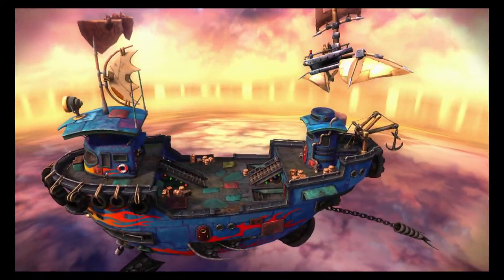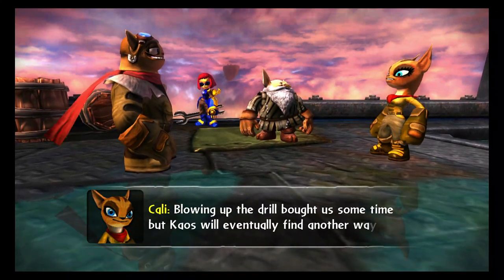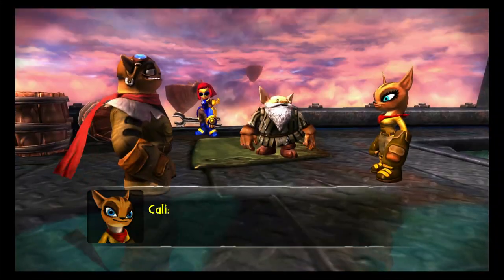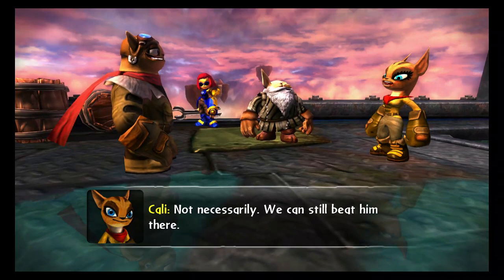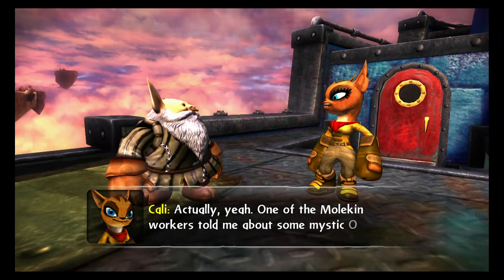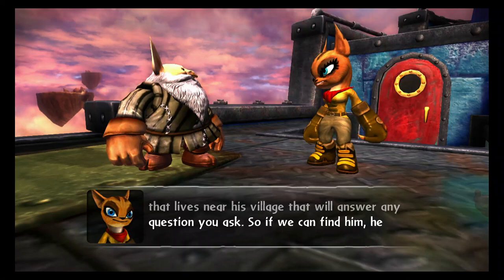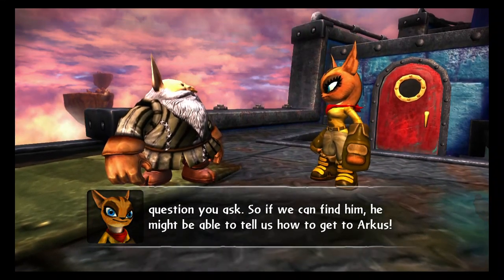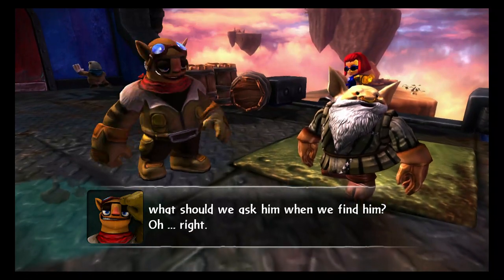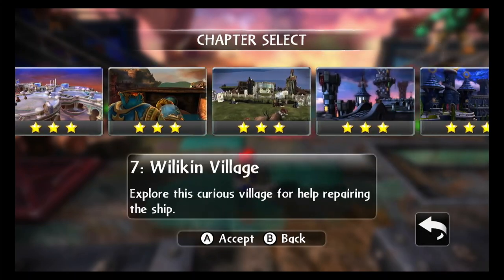Alright, back to the ship. 'Blowing up the drill bought us some time. But Kaos will eventually find another way to that lost city of Arcus.' 'Oh great. We don't even know where it is. We're doomed.' 'Not necessarily. We can still beat him there.' 'How? Magic?' 'Actually, yeah. One of the Molken workers told me about some mystic oracle that lives near his village that will answer any question you ask. So if we can find him, he might be able to tell us how to get to Arcus.' I believe Flynn forgot to say a line when I saw those texts.